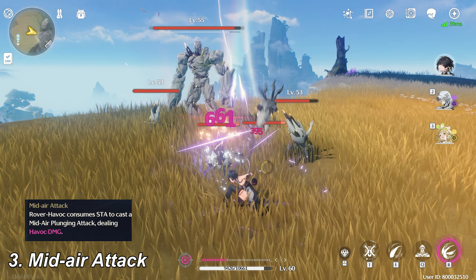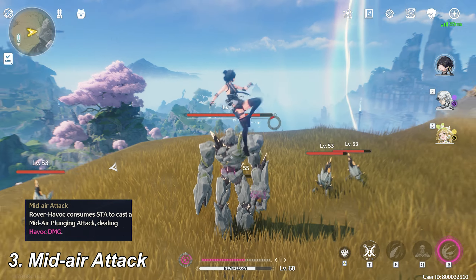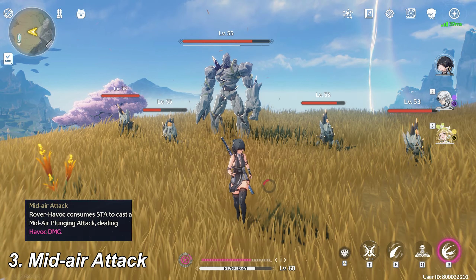Mid-air attack: when you are in the air, it consumes a small amount of stamina to do the plunge attack. The damage of plunge attack is higher than basic attack and heavy attack.